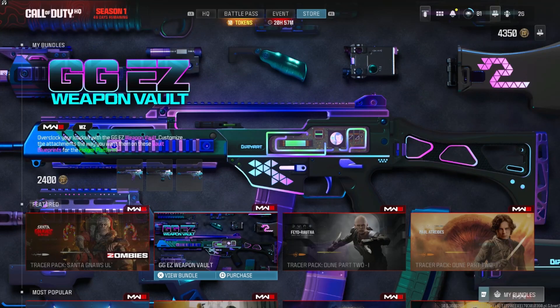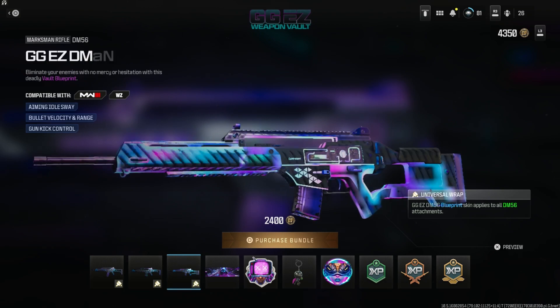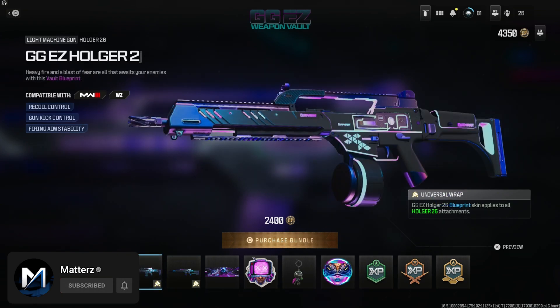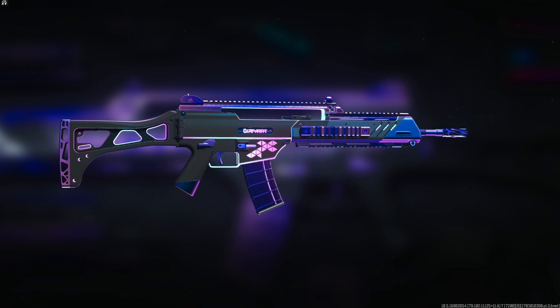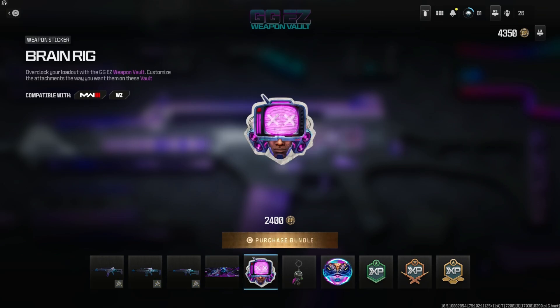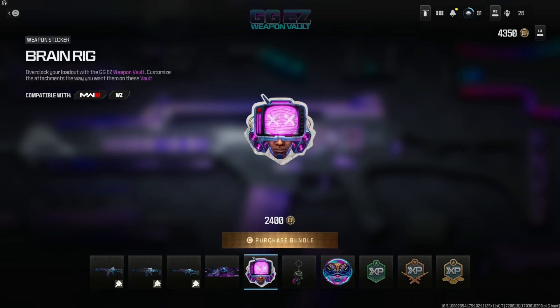We also have the GG Easy weapon vault in the store officially — you were able to get this early with a glitch, but now it's officially here. It's our first weapon vault in the game, available for the Holger 556, the Holger 26, and the DM 56. It's a universal wrap, so pretty much any attachment you change it'll still look and act the same. It has a purple-blue, futuristic look — not too bad. We also get a calling card, echoes, a weapon sticker, charm, emblem, and double XP, double weapon XP, and double battle pass XP, all one hour each.